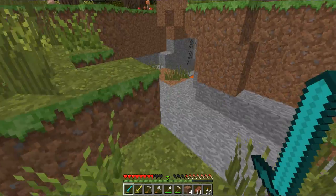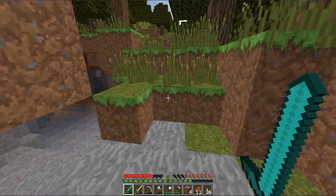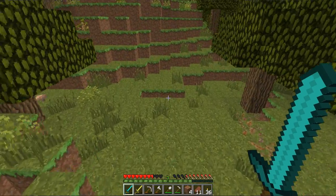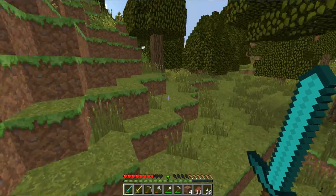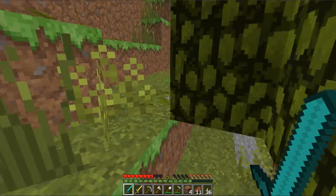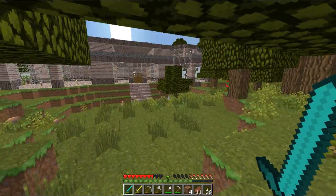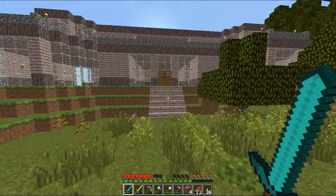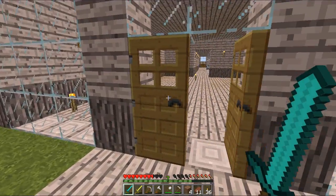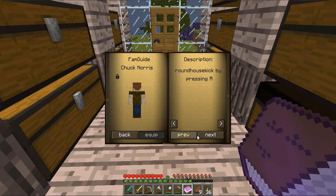We've also figured out the downfall to having the fairy — coming across skeletons. If they knock you back with one arrow, trying to land and run at them to hit them again is a bit of a biatch. So let's just run back home, deposit our Malachite, and change our game plan for the day. Let's have a look in our Fam Guide, shall we? Let's open Fam Guide.